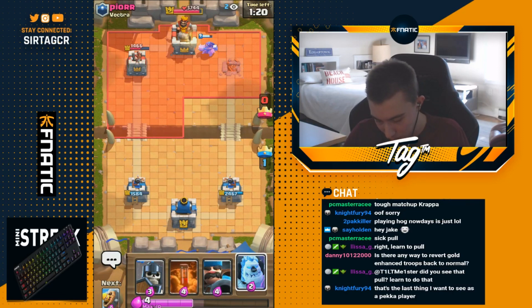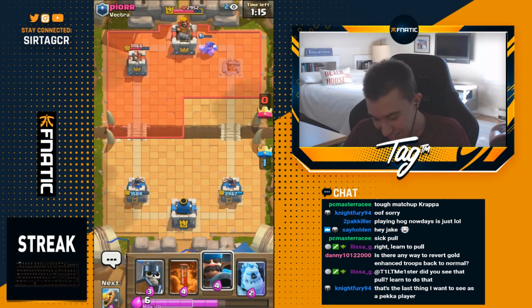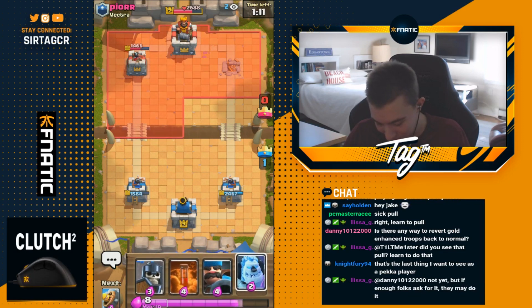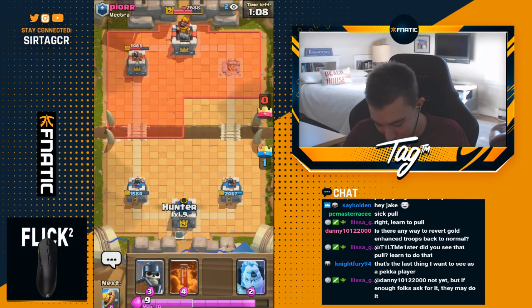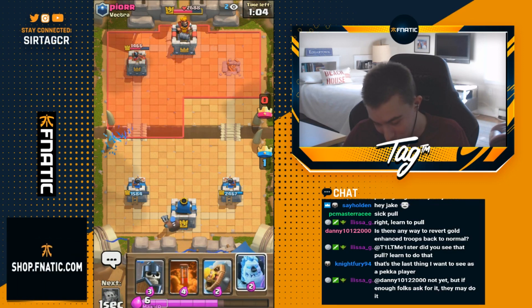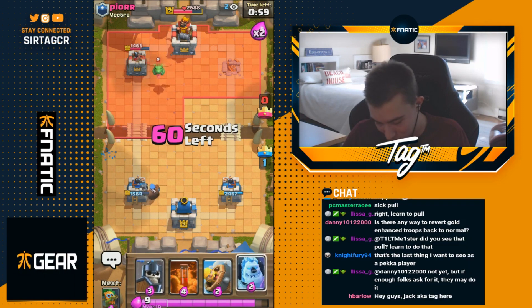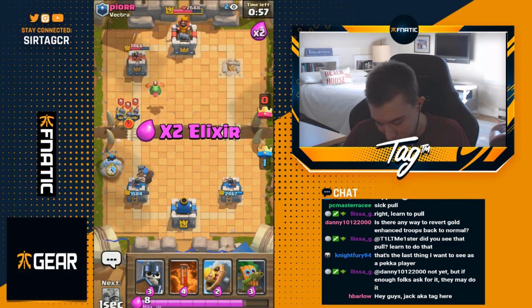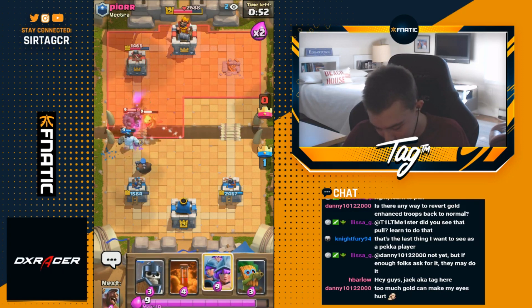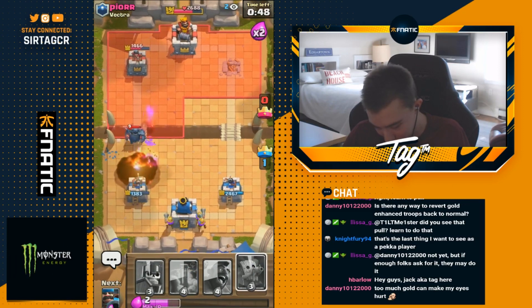We see pekka, fireball, and valkyrie - this dude really hates three musketeers. If there's a deck he doesn't want to play against, it's three musketeers. He's got every single counter in the book against 3M in his deck. I'm going to go for another hunter in the back to play a little defensive. I know the hunter will be able to stop whatever he spams. If he fireballs the hunter it's really good for us because we have three musketeers. I'm going to go in for another set of 3M.